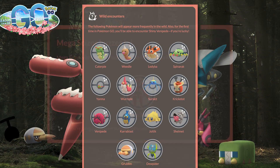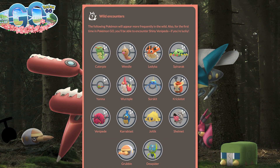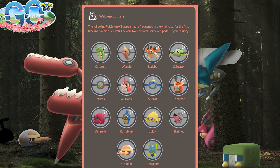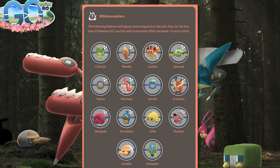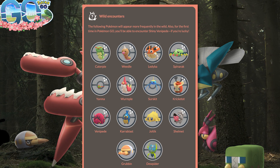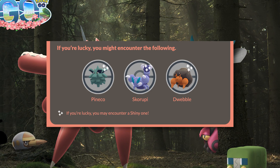The wild event spawns are going to be a whole bunch of Bug type Pokemon. You're going to see Caterpie, Weedle, Ledyba, Spinarak, Yanma, Wurmple, Surskit, Kricketot, Venipede, Karrablast, Joltik, Shelmet, Grubbin, and Dewpider in the wild. And if you're lucky, you may come across Pineco, Skorupi, and Dwebble.